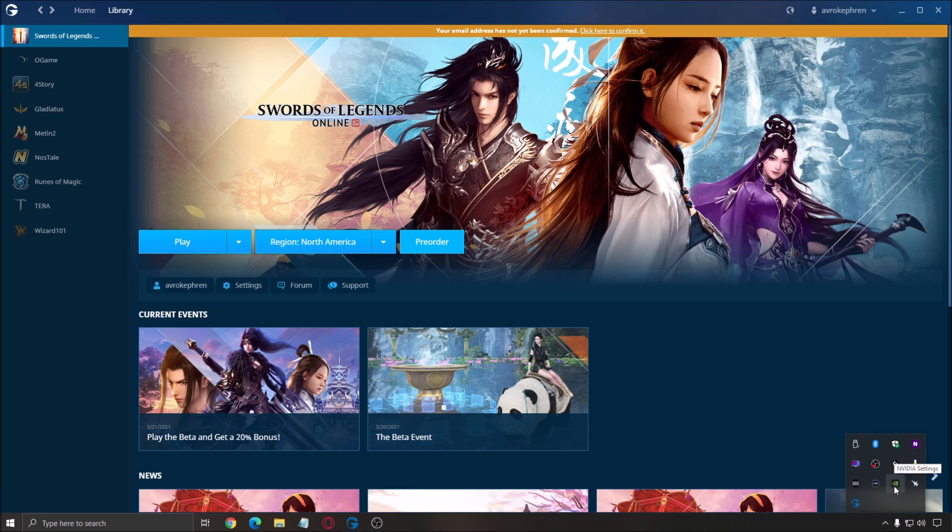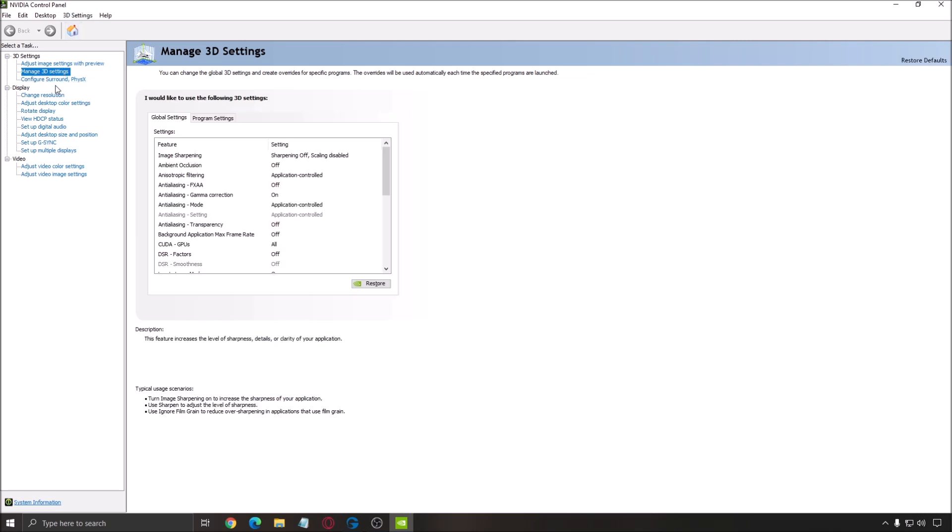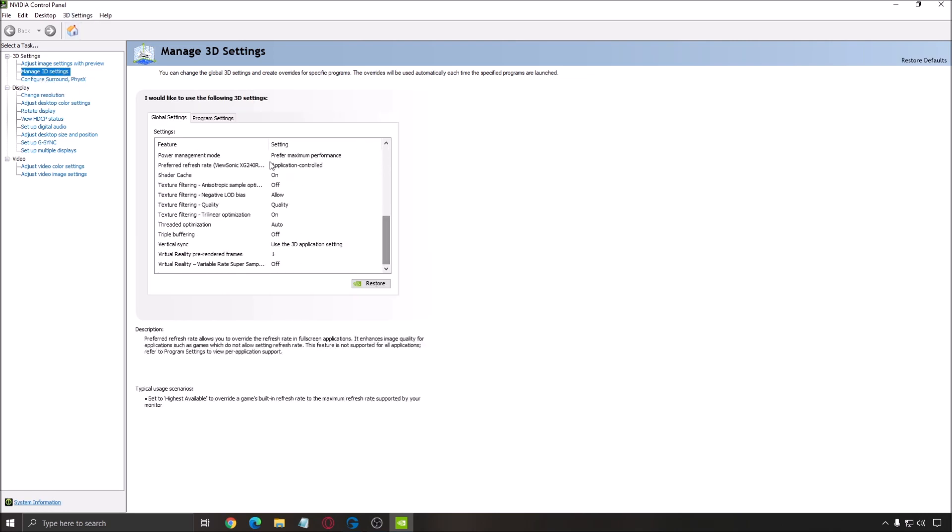Another thing to look at is your video card — AMD or NVIDIA. Go to your control panel. You also have an energy plan for your graphics card. Go to Manage 3D, scroll down, and you'll see the power management mode. Make sure that you use 'Prefer Maximum Performance.' It will help you with your FPS.